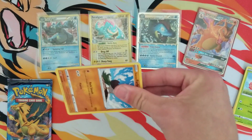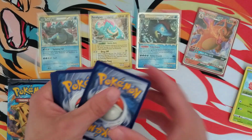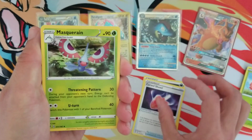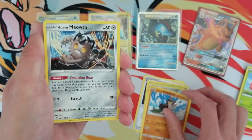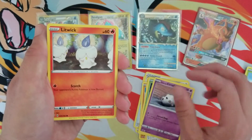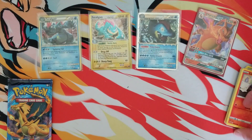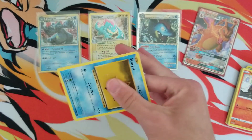It's 30 unused PTCGO codes, and they were donated by Flubby Bun Bun, a supporter of the channel. They hit me up and said 'hey, do you want to give these away on your channel?' and gave me a bunch of codes. I said 'sweet, let's do it.' Big shoutouts to them - very nice of them to give me a bunch of codes, and now I'm going to pass them on to you guys.